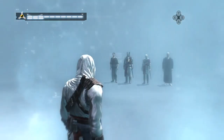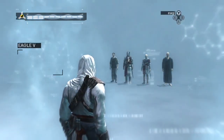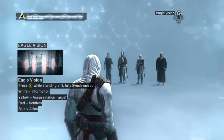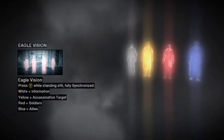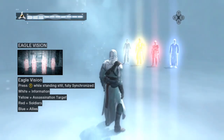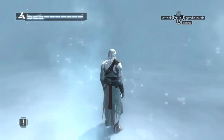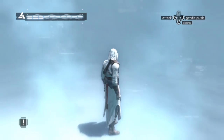Now that you are fully synced, a new ability is available to you. Referred to as Eagle Vision, this sixth sense helped your ancestor understand the intentions of people around him. Remember, Eagle Vision will only be available once you are fully synced.